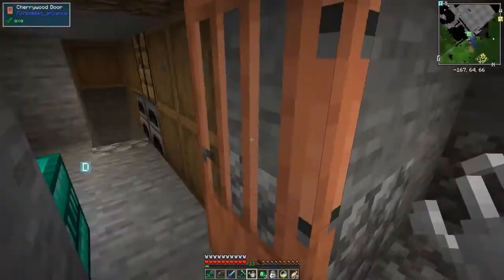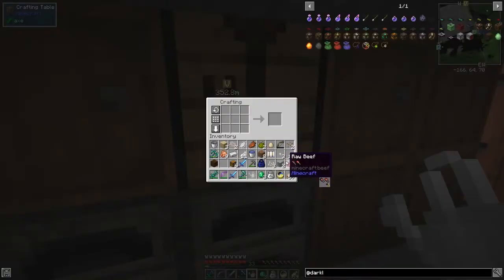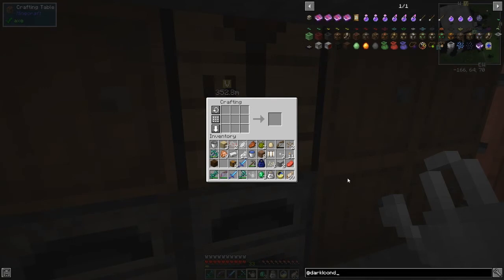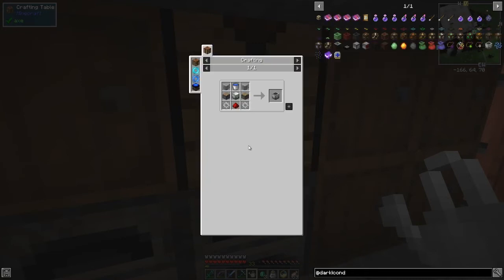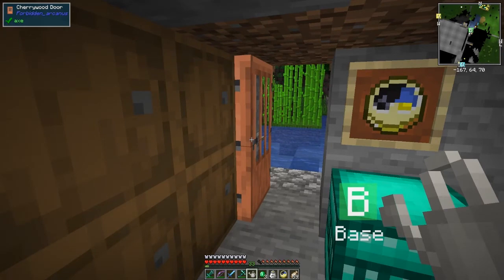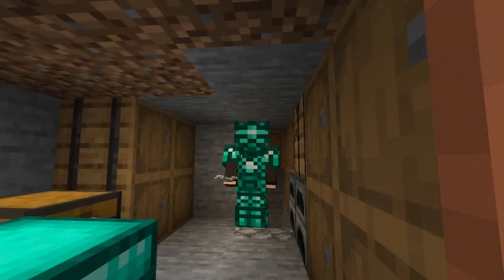We can now make our first plastic sheet and from that make the Water Condenser. Let me search 'condenser' to find it. What do we need? Two pistons, basic machine frame - I need basically everything. I'm really out of time - we'll come back next time. Next time I would like to complete that machine and get the mob farm built as well. I can do a little bit more. We wish you all the best - bye for now!